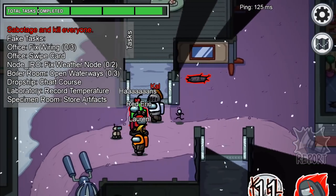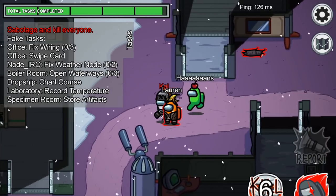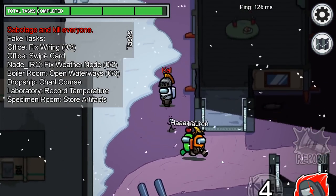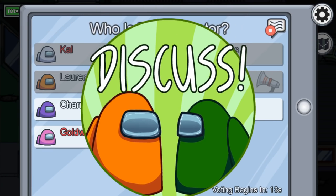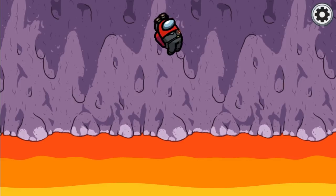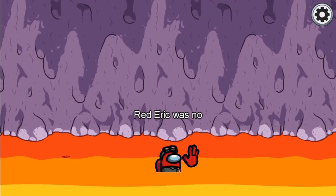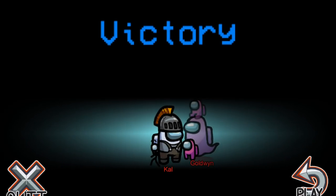If you are down to the final four players and you're not under suspicion, don't kill — people will be sticking together. Instead, use the emergency meeting and make up something that targets the most suspicious player. And then when you are down to three, after that most surprising failed eviction, you can laugh at them and steal victory.